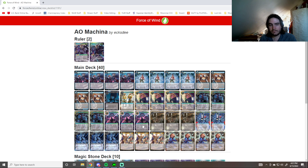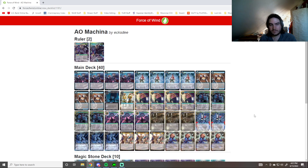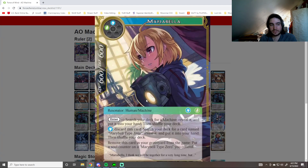Very rarely would you use the Machine Bounce effect, mainly to protect stuff. Or you can search your deck for two machines with total cost one or less and put one into play and one into the grave. We have three total machines at one or less: Twin Robots and then two — one of which is the Mobility Queen.